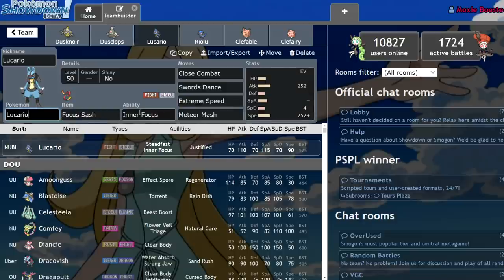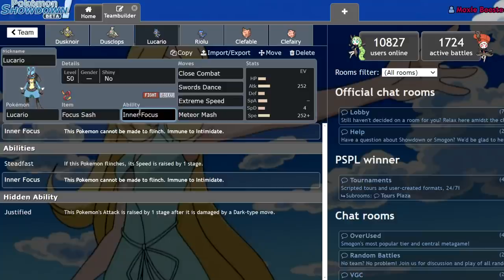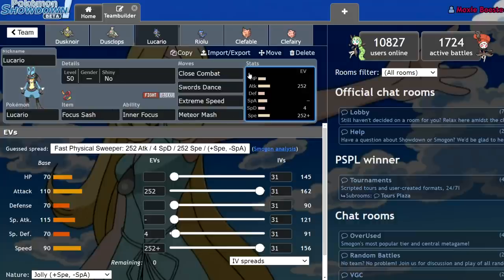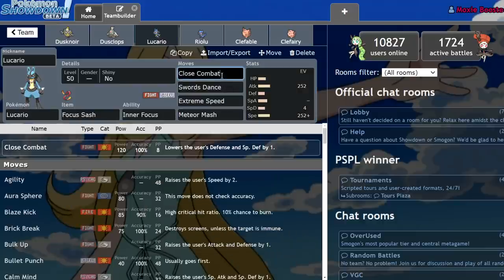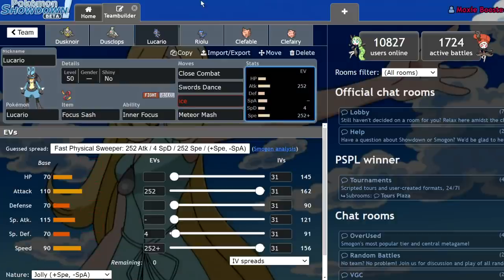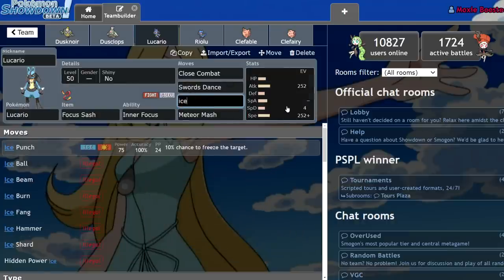With that tangent out of the way — Lucario has Inner Focus, which in Generation 8 means it can't be Intimidated and it can't be flinched, which is huge. Most people will respect the Inner Focus as soon as they see their Incineroar hasn't Intimidated it — they won't bother with the Fake Out because they don't want to get one-shot by Close Combat. This actually gives you an opportunity to slap a Focus Sash on it and go for Swords Dance, then start dealing damage. +2 Extreme Speed off a 110 base Attack is actually pretty decently strong. Meteor Mash deals decent damage and lets you hit Togekiss pretty hard, and you naturally outspeed it. 90 base Speed isn't a terrible speed tier. Close Combat as a STAB move while being unable to be Intimidated is actually pretty huge. You could drop Extreme Speed for Ice Punch to deal with Landorus a little better, though you'd only outspeed Adamant Landorus since Jolly outspeeds by one point.